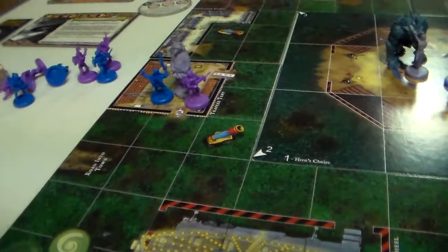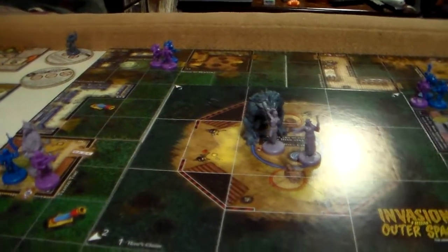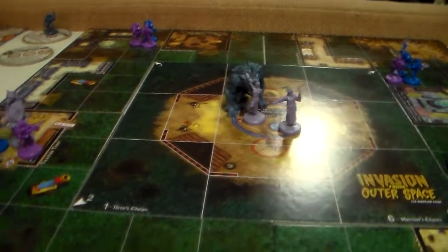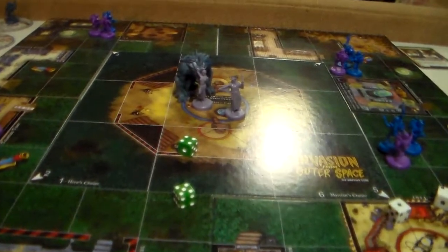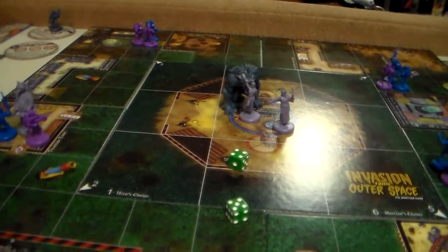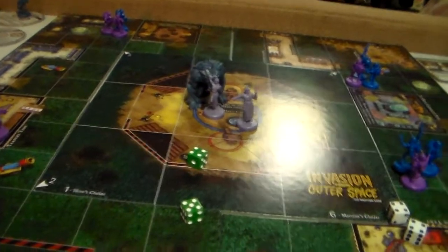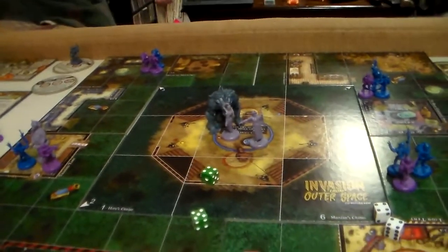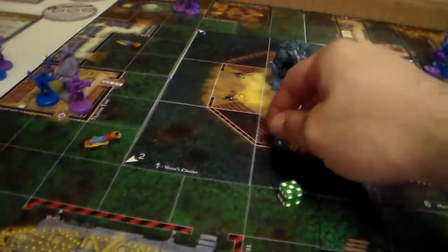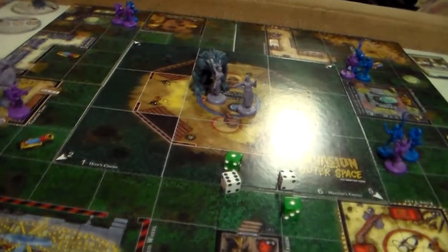Let's start with JoJo here. They're gonna fire their array guns. Let's see if JoJo can — oh, she does not. She's not able to, but she does have the dancing ability. She may ignore a wound on a roll of five or six, but that's not enough. So she takes two hits. Now the Martians are going to fight her, and JoJo actually wins that. So she kills another Martian.